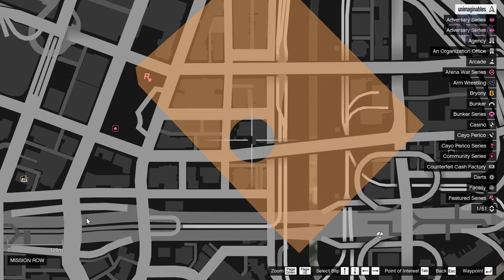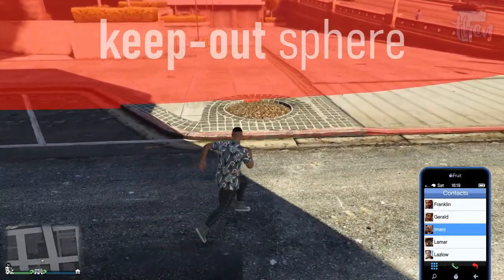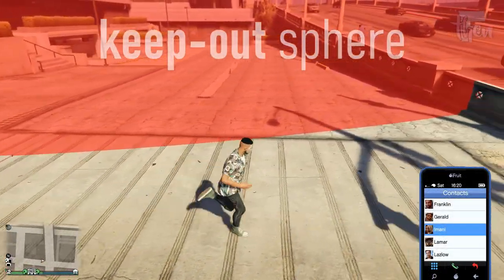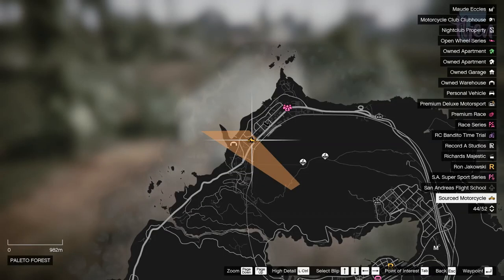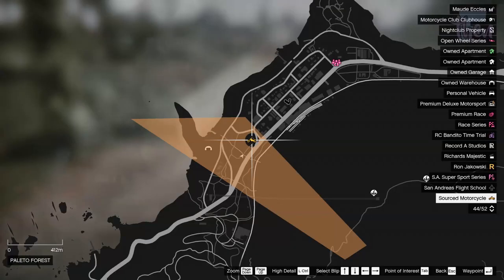As explained in the previous video, you must never get closer than 50 units to the expected bike location when requesting it, otherwise another bike will be chosen instead. I will represent this keep-out sphere in red. The first police bike can be found in the Palito Bay Sheriff's Office parking lot.